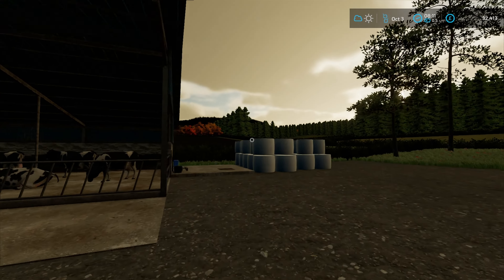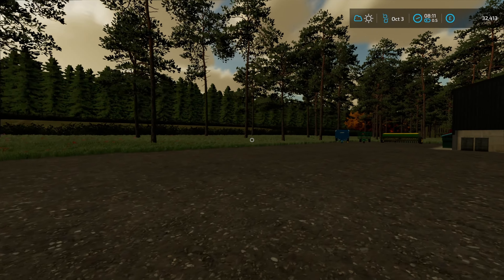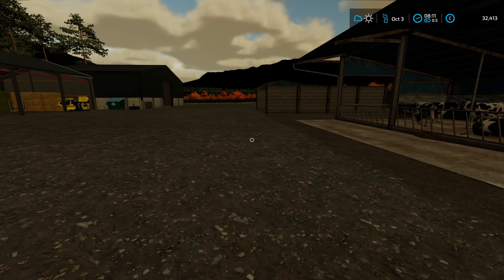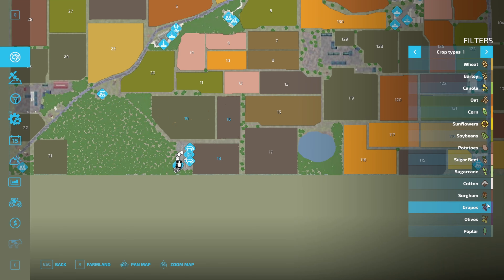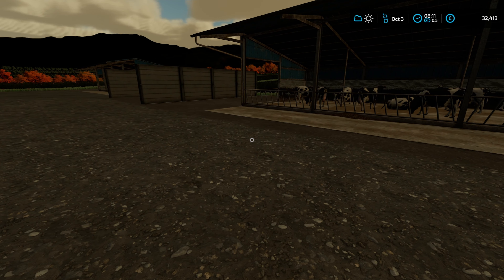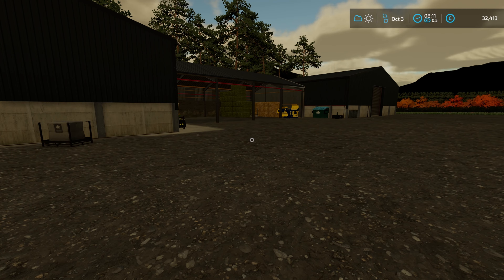You might notice the lighting looks a bit different because this version, which he sent me yesterday, has relight added in. All of the animal pastures built into the map now support grazing. I had to remove them here because I needed to add in some animal pens, but all the animal pastures on the map now have grazing that works on the attached fields - really cool work there.